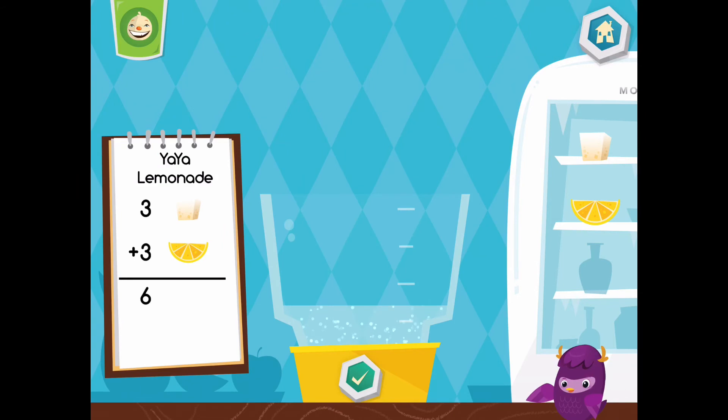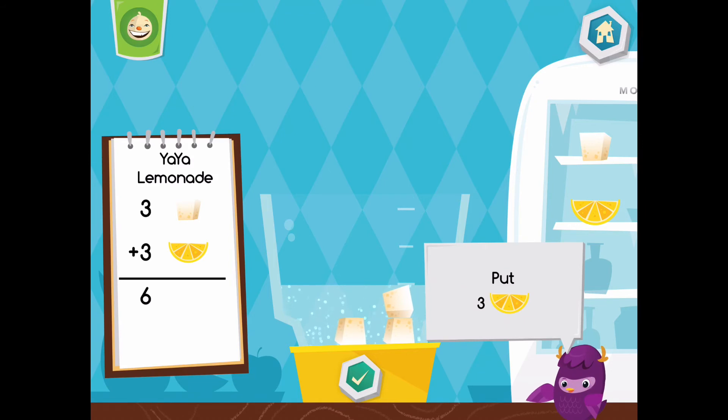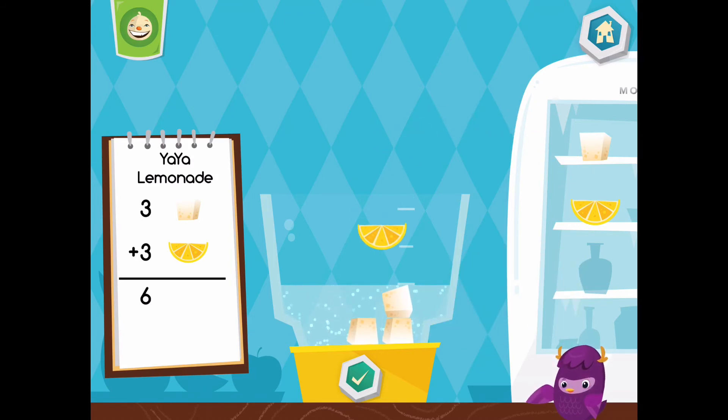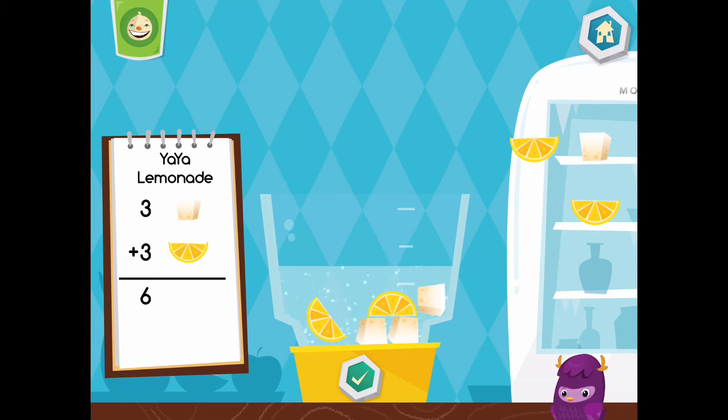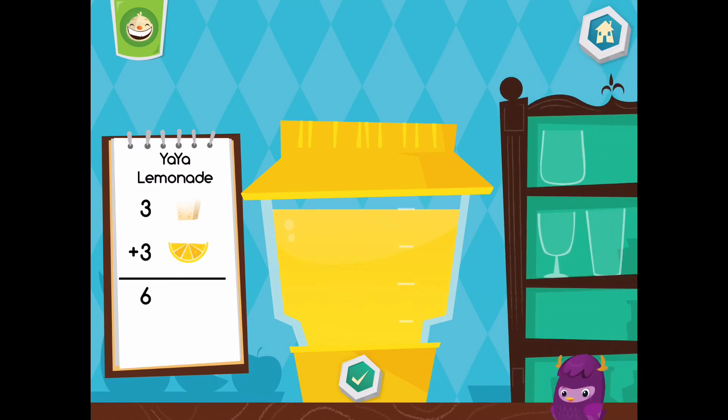Now let's make a ya-ya lemonade. Put three sugar cubes into the blender. Put three pieces of lemon into the blender. Yum, yum, yum. Choose a cup.